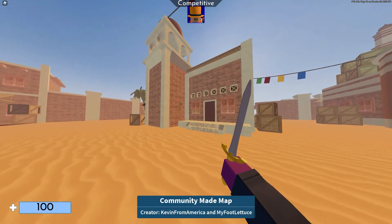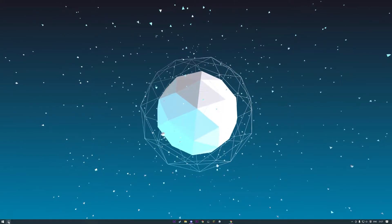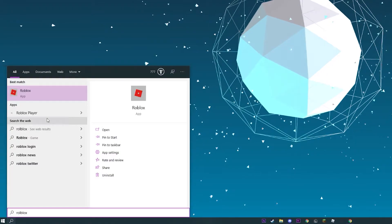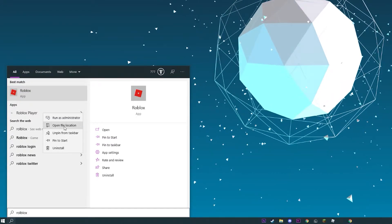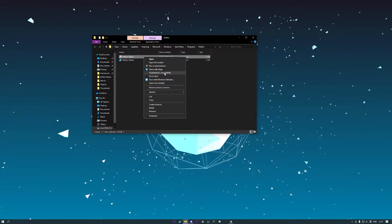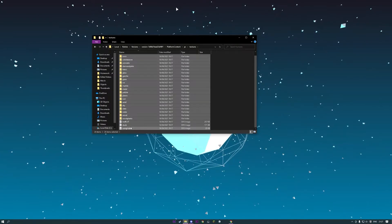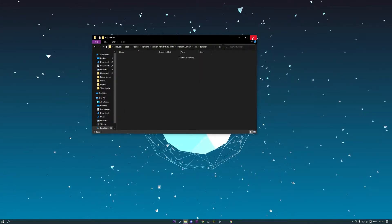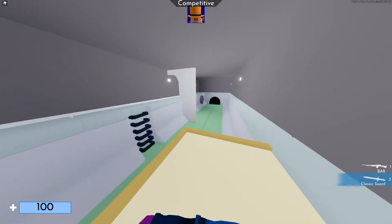Once you have left your Roblox game, go to the search bar at the bottom and type in 'Roblox.' Right-click on Roblox Player, open file location, then right-click Roblox Player again and open file location. Navigate to Platform Content, PC, Textures, and remove all of those files. Now you have no textures in your Roblox game.